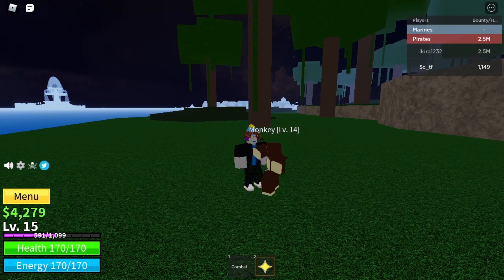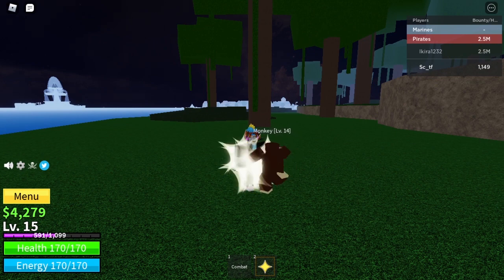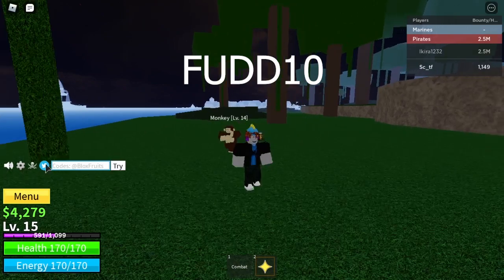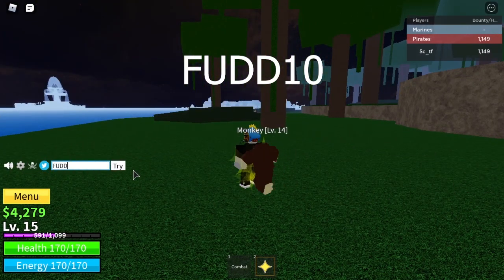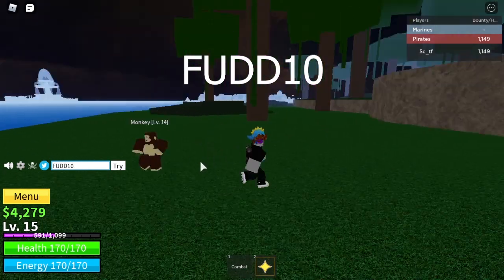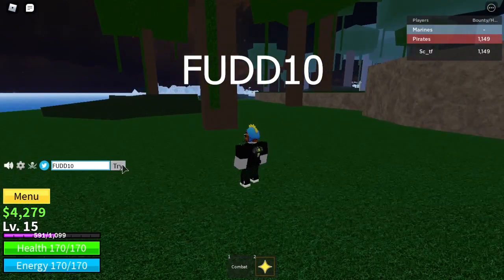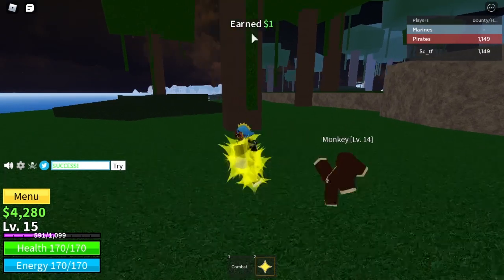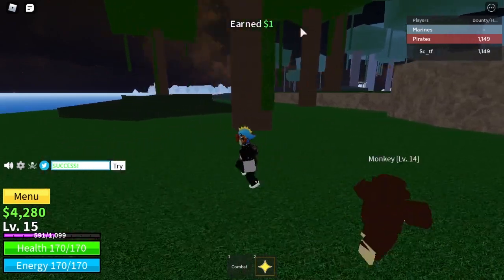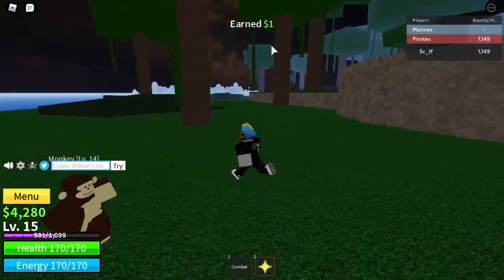The first and obviously the best code is FUD10. So you click on the Twitter symbol and enter FUD10. It gives the best thing ever — look at my money, I just got one dollar. That is amazing.